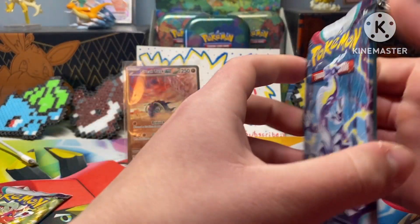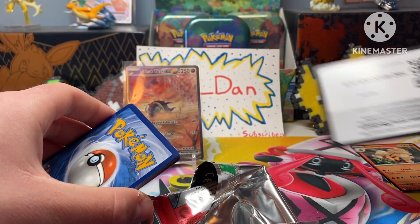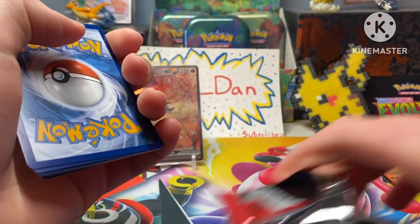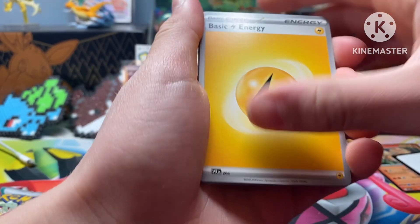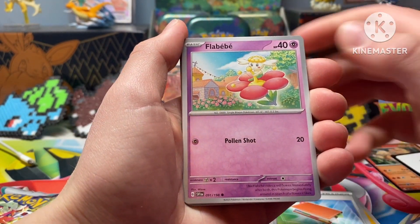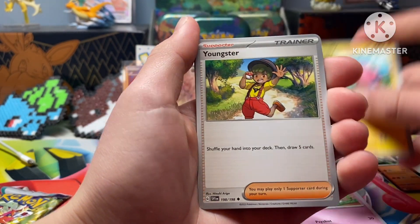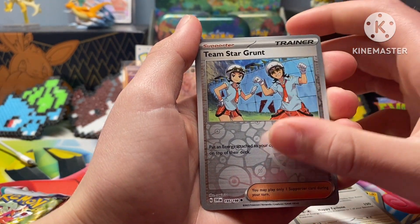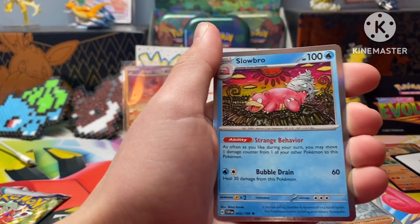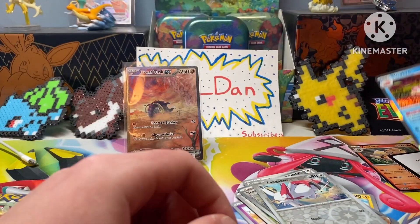Next one. There's the code. I'm going to guess fire. Electric. Palpad. Flabebe. Toxel. Ralts. Flaffy. Youngster. Blissey. Team Star Grunt. Zangoose. And Slowbro — that's actually a pretty sweet holo. Not even mad, look at that. I like that one.